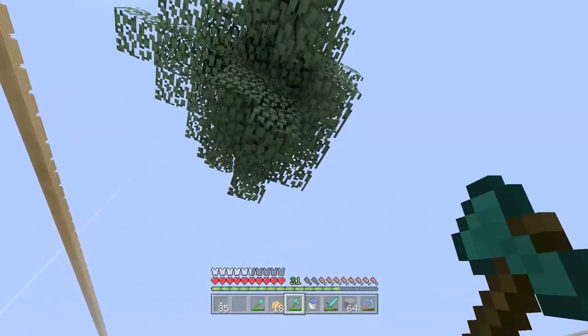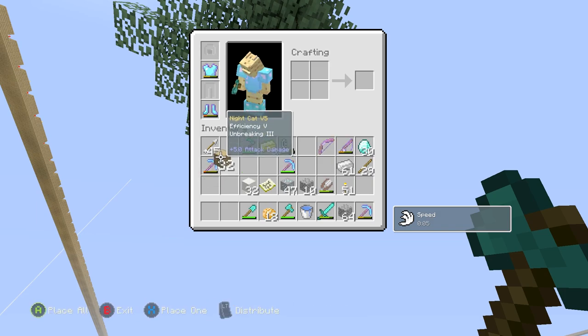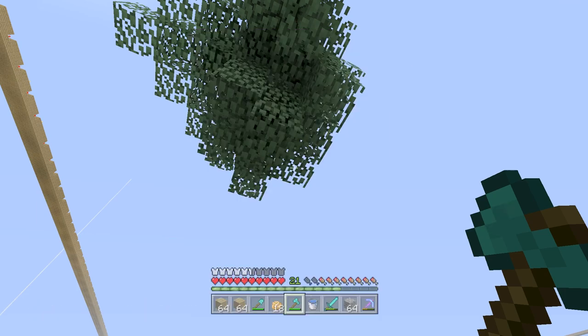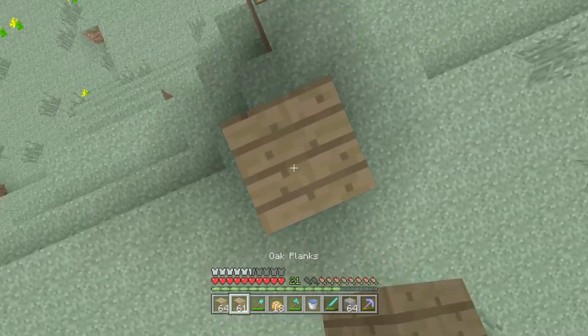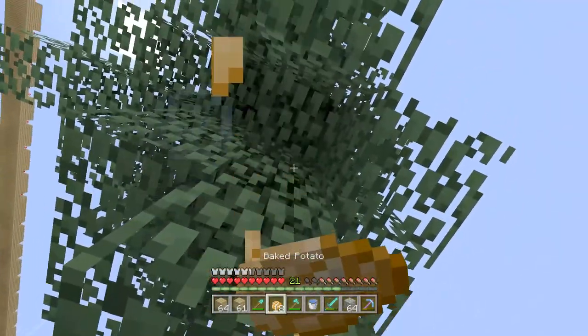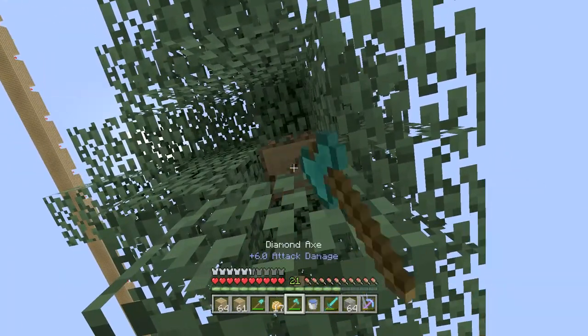Basically, NPC Villagers were an idea Notch had had for quite some time. It was one of the earliest ideas of Minecraft — just having a structure that you could go in, check out, and have NPC Villagers trade with you and do other stuff. It was one of those big things he wanted, but it became this giant project that he kept promising, so he never really put it into the game until Minecraft 1.8 rolled around.